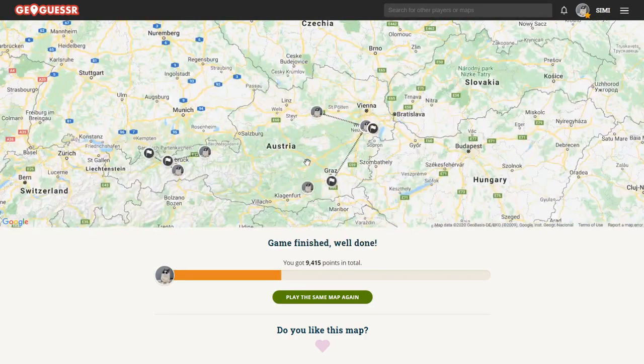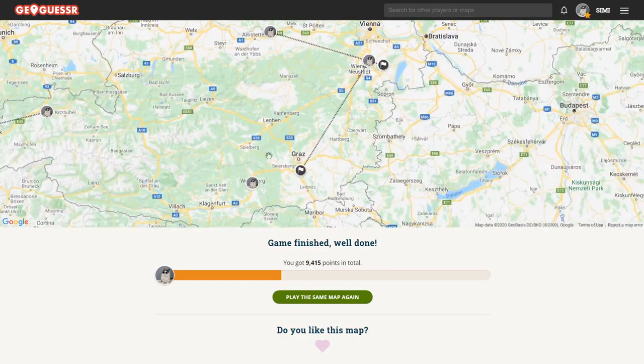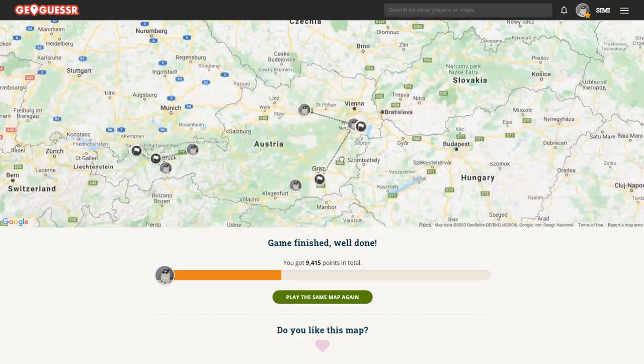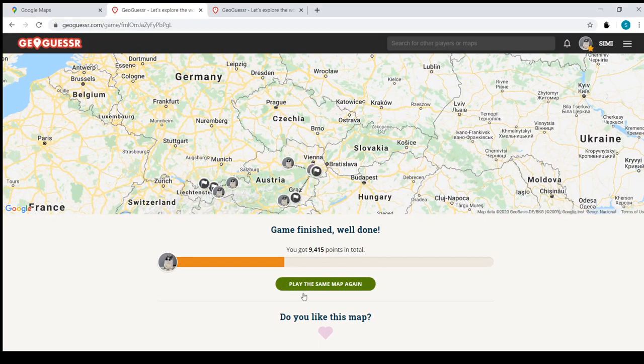We basically saw the main regions. We saw Tyrol, which is the more mountainous region. We saw the south in Carinthia, which is less mountainous, a little bit warmer. And then we saw the flat part close to Hungary. I think that was a very representative set. Let's see if we can sneak in a quick game on the Dominican Republic.